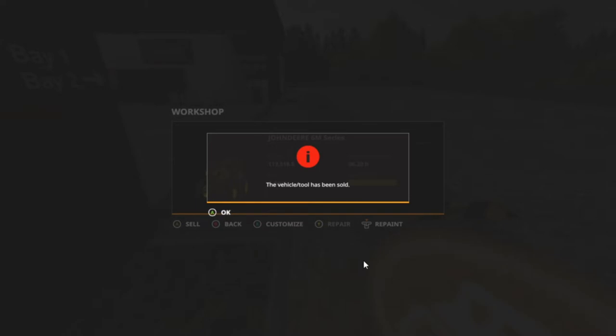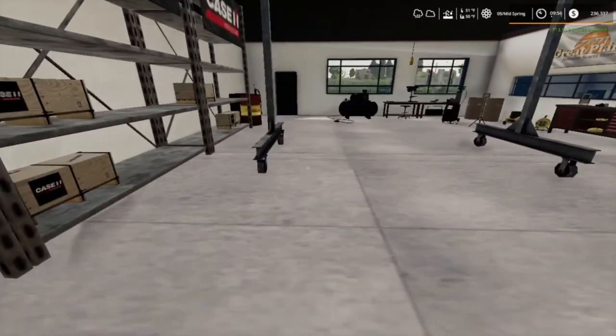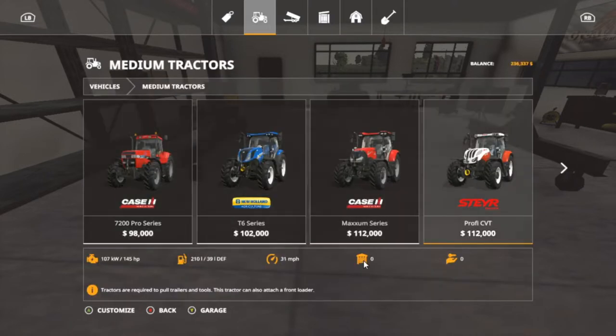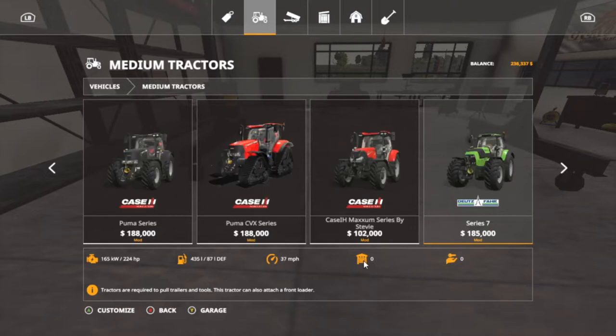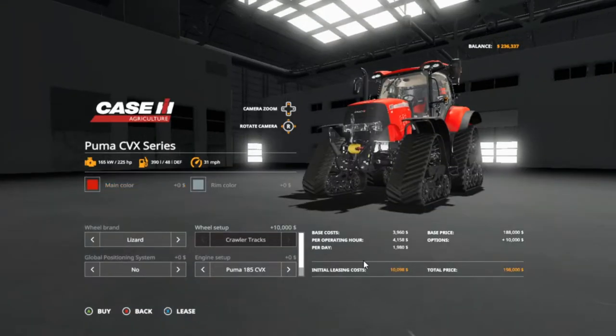I know I'm going to be madly in debt here but we got $236. Now let's look at that tablet here and see if they have the tractor I've been looking at. I think it was in the mediums - the 6M is the medium. But I'm thinking about we might get a 7R or the Case Puma. We've got more horsepower but it's going to be expensive.